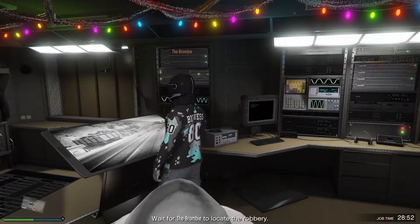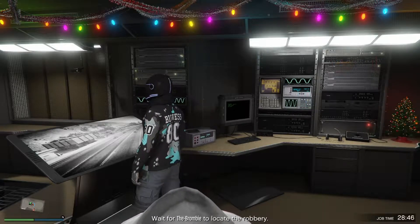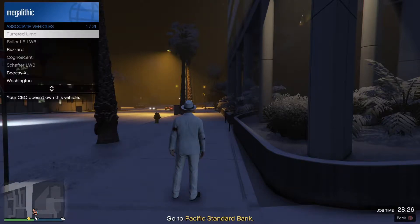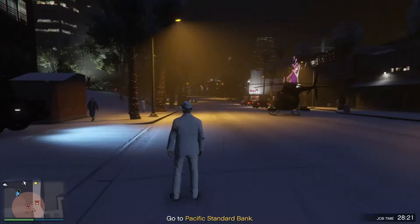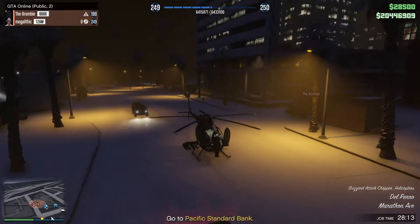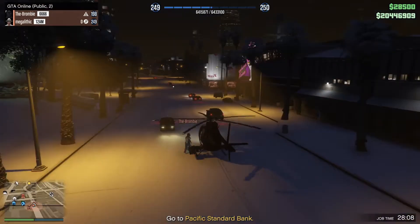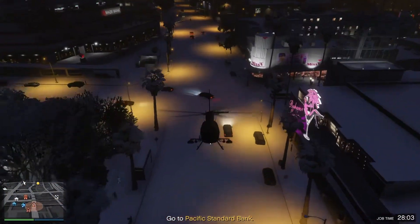You could take the Terrorbyte once you've located the bank being robbed, but we decided that's a rather long and slow way to go about it, so we prefer to take the helicopter. You could also take the Oppressor Mark 2, which would perhaps be a rather advisable form of transportation for this mission. The Oppressor Mark 2 is on offer, and we could choose the Terrorbyte, but we don't have one currently.